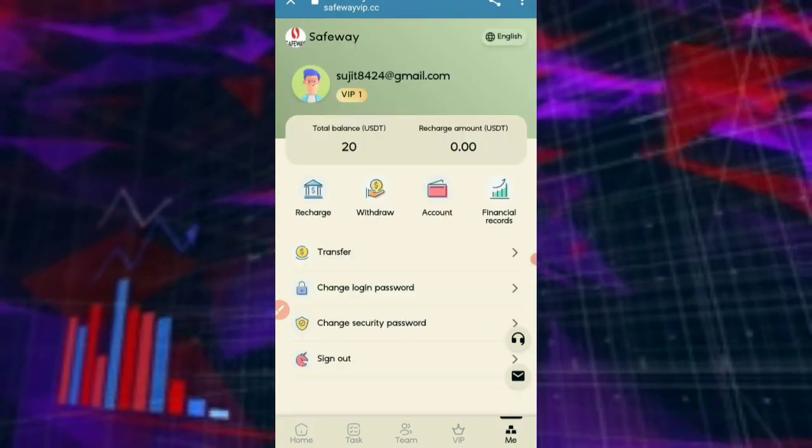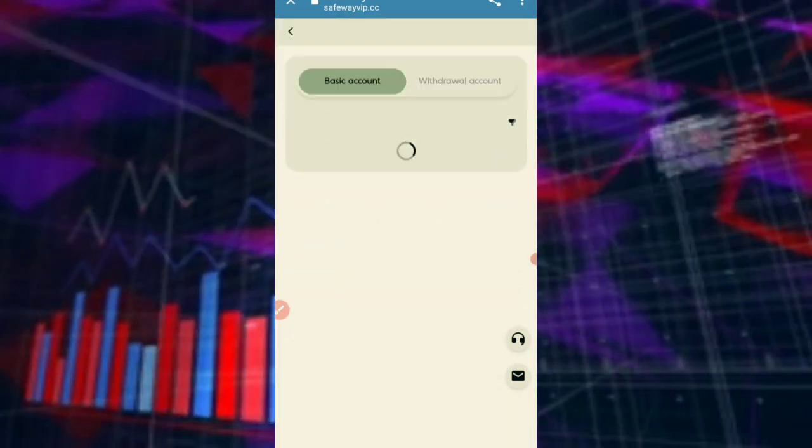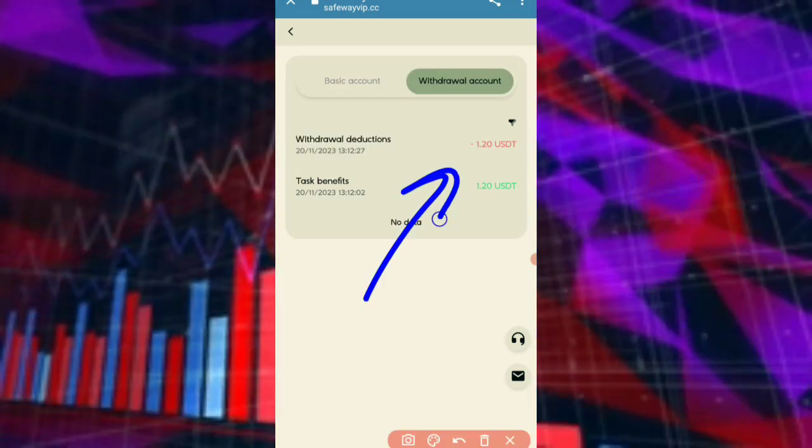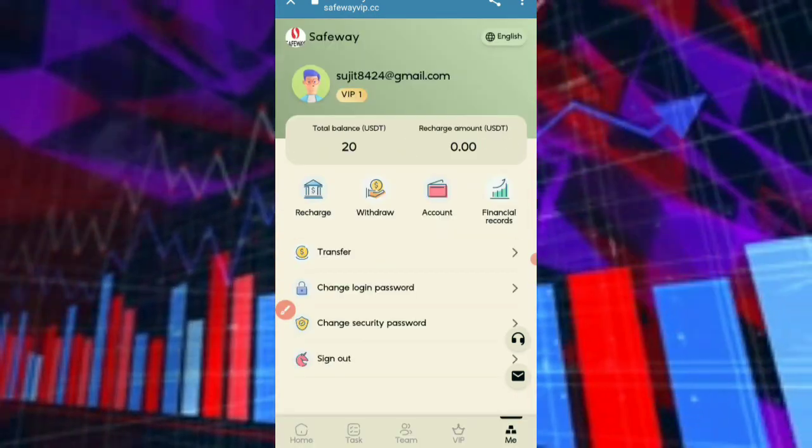Check your financial record to see if the withdrawal was successful or not. Here you can see the withdrawal was successful, and I'm also showing the withdrawal proof in the group.